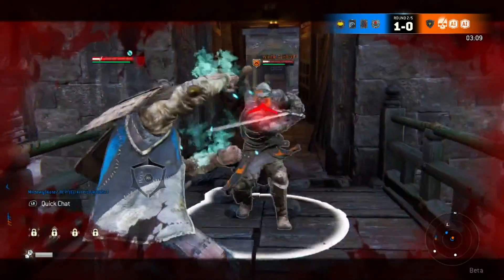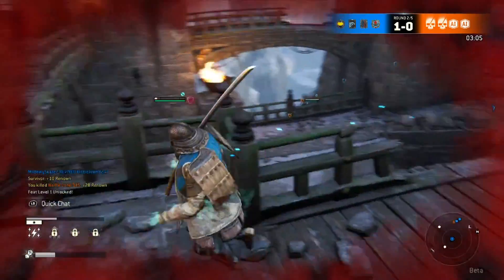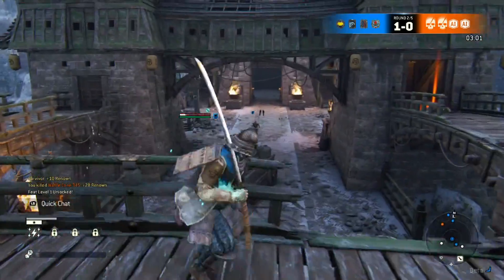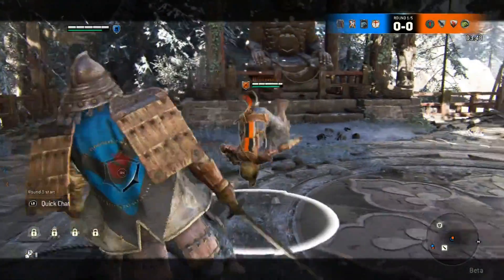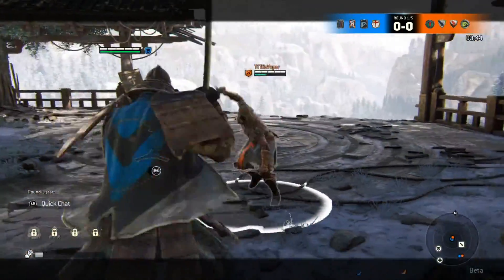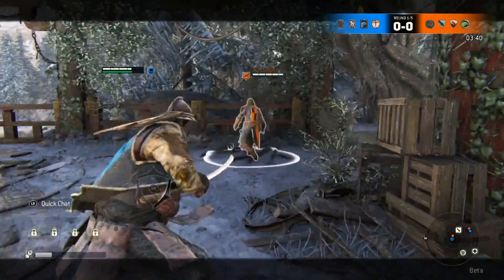I want to point something out before going further: the Warden hit me twice and those upperhand attacks take 40 and 40, so that's 80% of your health. I feel like that needs to be changed — it's a little nuts. I hope they bring it down to at least 30/30 or 25/25, something that takes at most half your health, not 80%.